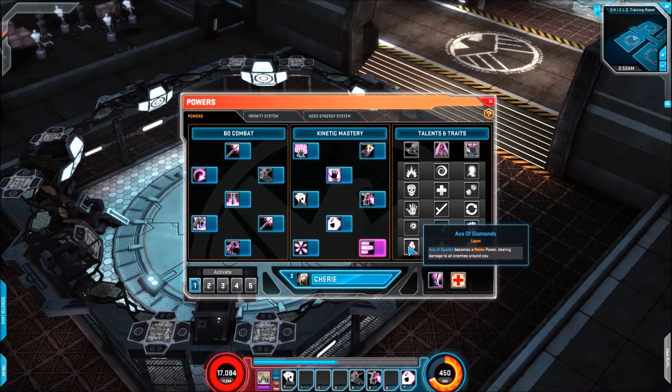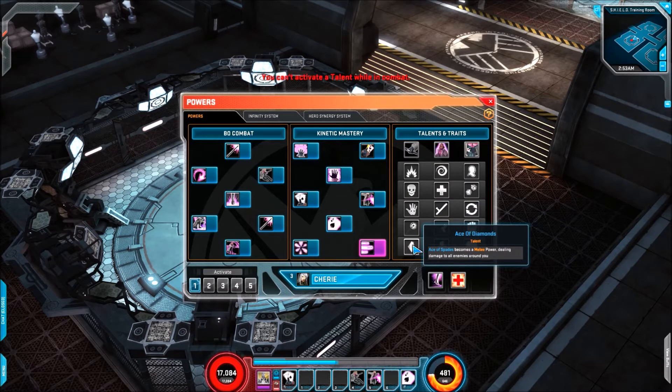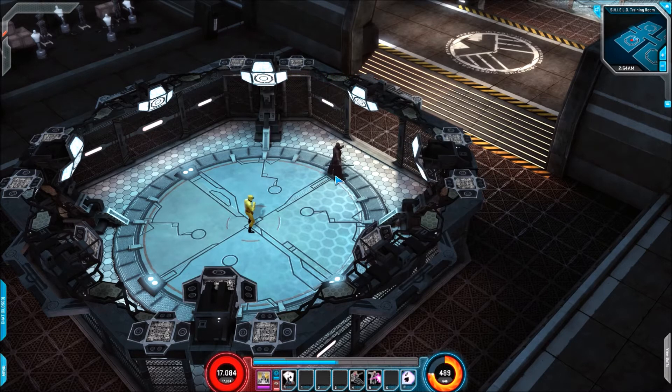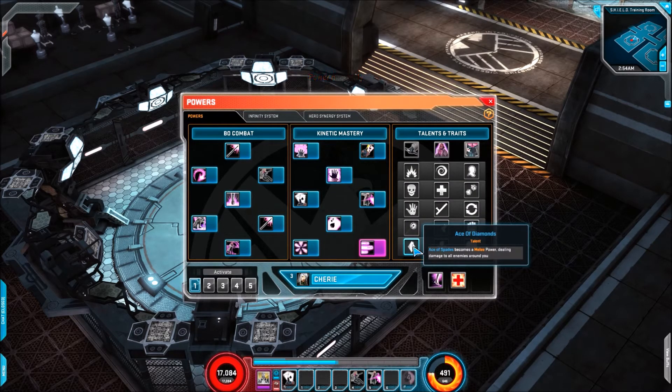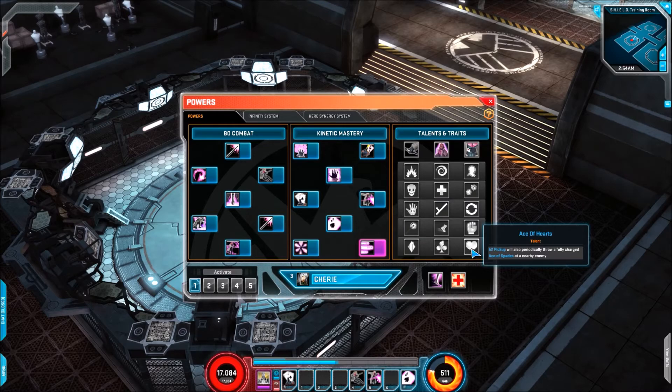For the final trait line, we've got Ace of Diamonds — Ace of Spades becomes a melee power, dealing damage to all enemies around you. Here's Ace of Spades on its own, and if we activate this trait it becomes Ace of Diamonds. Kind of interesting — nothing crazy, but maybe people would be able to fit it in their builds. Then Ace of Clubs makes Ace of Spades gain the following effects: it can be charged up to three times and all hits become brutal strikes — cooldown is 8 seconds. And finally, Ace of Hearts: 52 Pick Up will also periodically throw a fully ranged Ace of Spades at a nearby enemy. Quite nice.